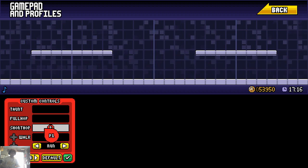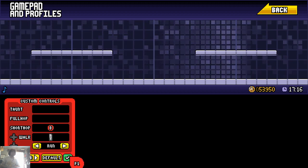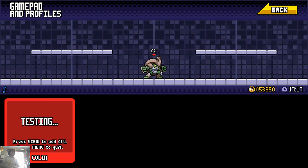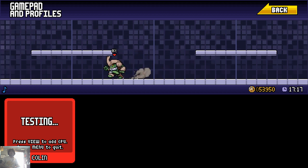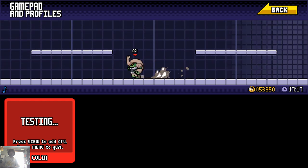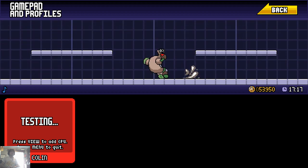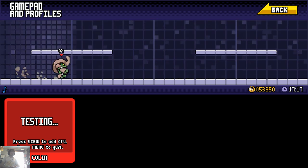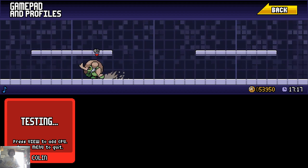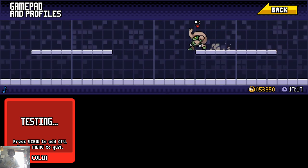Here's a quick little play test to show you how it all works. You can use your wave dashes — I'll try not to be too loud with the keyboard — but you can do jabs, dash attacks, and pretty much anything with it.